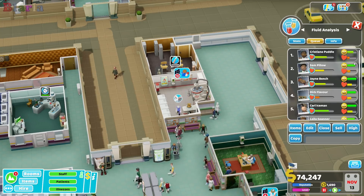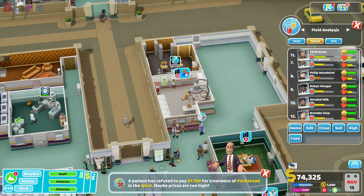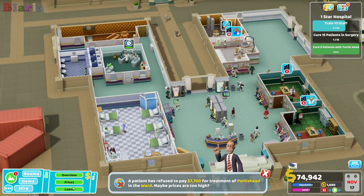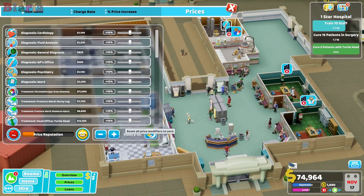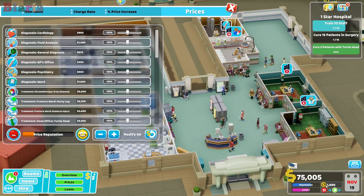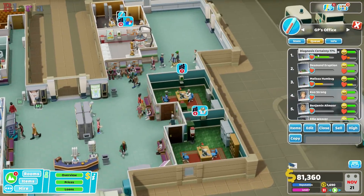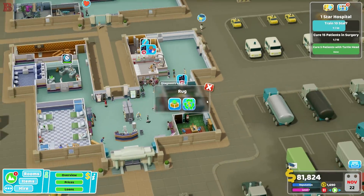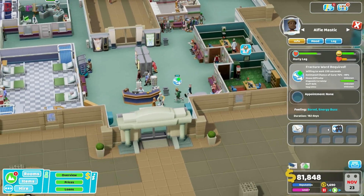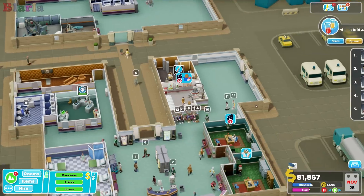Doctor needed in GP. Slightly better order - patient has refused to pay, and it's only 10% higher. What we're going to do instead is bring this price reputation up - it'll also help increase our reputation and might actually start bringing in more money. Nurse to fluid analysis, I think that's what we're going to do.